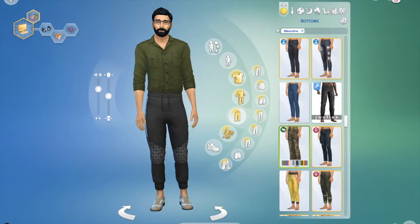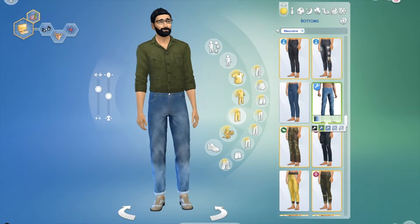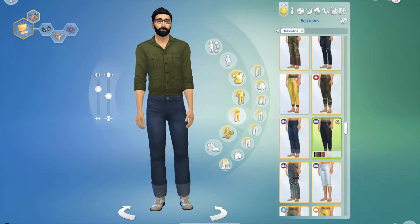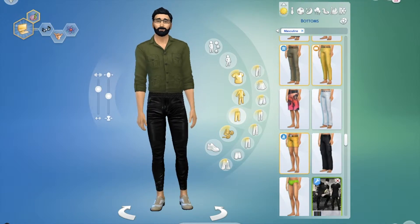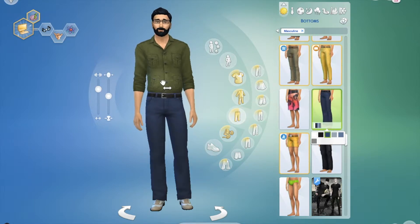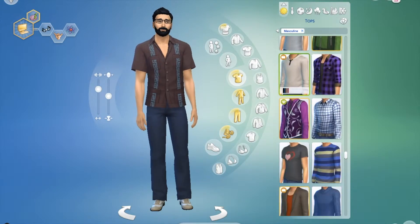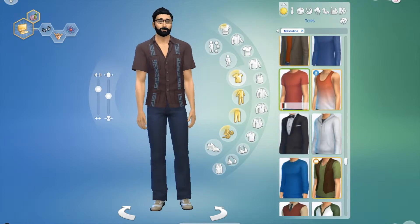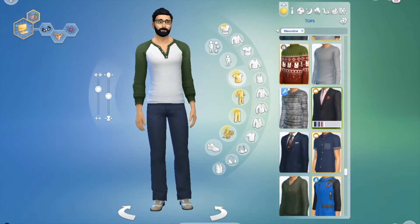Zach 100% wears dad jeans. He's going to hate me for saying that, but it's true. And there's no dad jean option. That kind of looks like dad jeans, how they're rolled up at the bottom. We're going to try those - I think those are working. If we're being realistic, Zach just wears t-shirts and basketball shorts, but we're going to try and spruce them up a little bit.